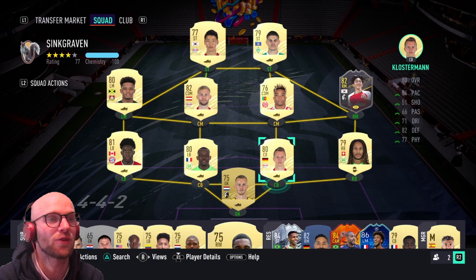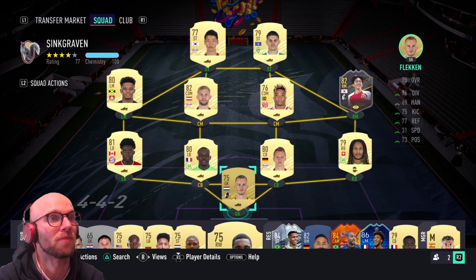The only way to get all these players in your team is to have a 75-rated goalie. So yeah, the goalie is Flecken — he's not great, but he is 195 so hopefully he can prevent people from scoring.